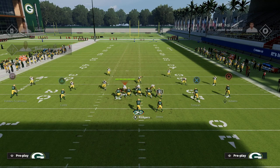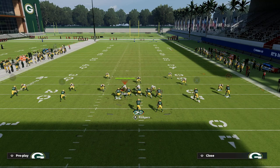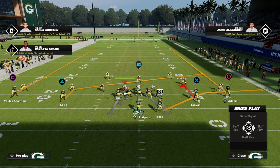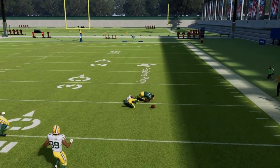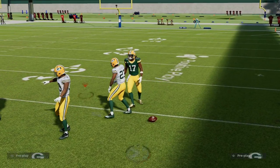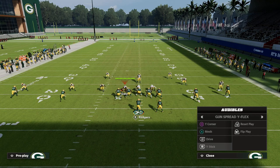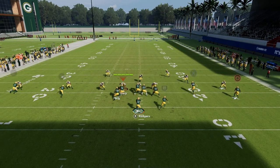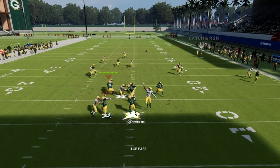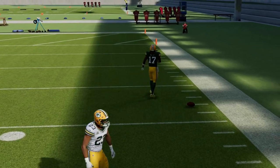If I come out in Cover 1 Robber and press my coverage, you'll see Davante Adams's route looks basically like a hot-route fade. I'll put him on a fade and you can see they look basically the same - the success rate is much less, and Alexander is able to break up the ball. But when I go to the Spread Y Flex and run Y Stick, you'll see this fade is rounded and more outside-releasing - it's an unbumpable route and he's not getting pressed.